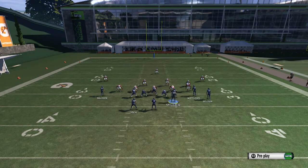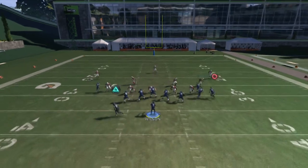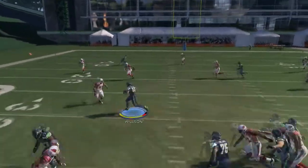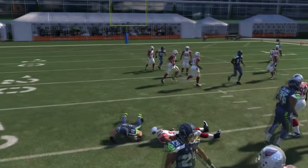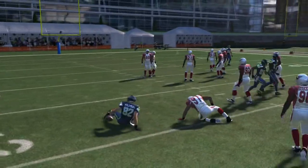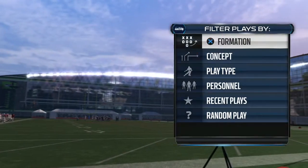When you motion a player, you can only motion this one guy — let's say for example this guy — and that's it. You can't motion anybody else. The play has to go on also. The rule is you have to put a tight end on the outside. You can put a tight end or halfback on the outside of this play.